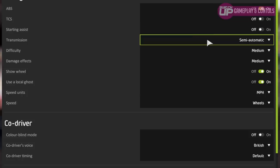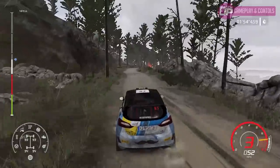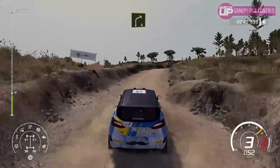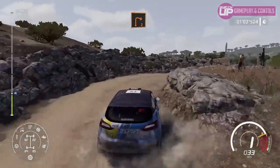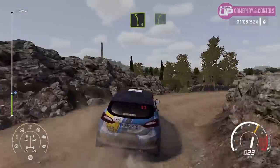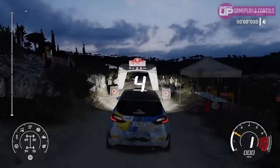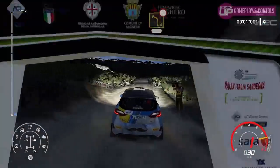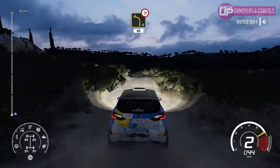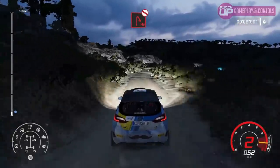First, controls are fully customizable, although I found the default settings perfectly acceptable. You can also change the level of the CPU racers — the lower the level, the longer their respective times will be, ensuring that new players have a chance to feel competitive. Additional settings including light turning assist, brake stabilization, and even an option that prevents you from crossing the start line too early are all here — doing so amounts to an instant 10-second penalty.